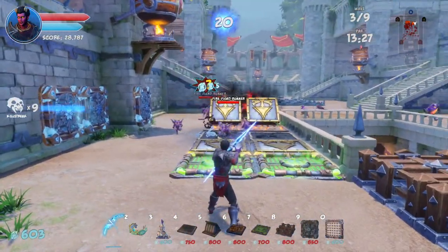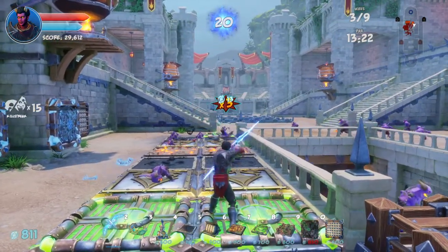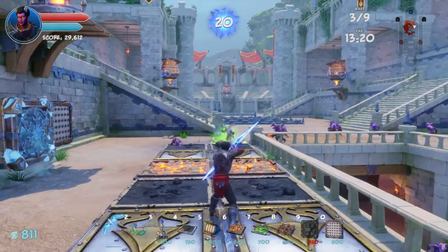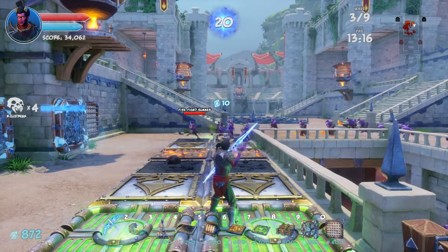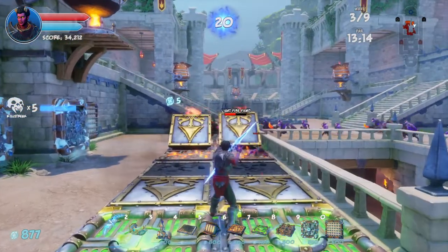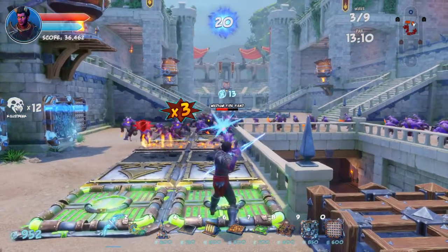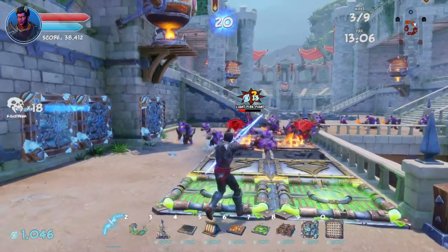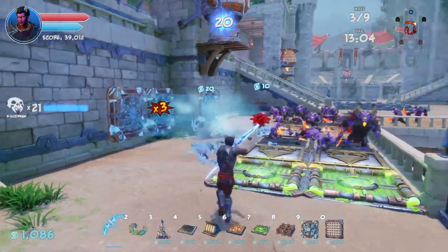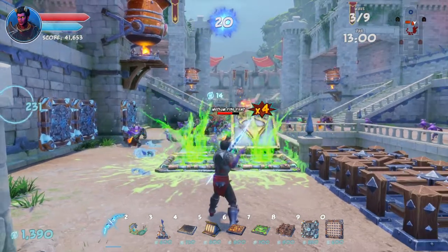At least I have the acid things now — that'll damage them — and the arrow walls and the frost wall. The arrow walls are actually really nice because they will pierce over to the other side of the pit.